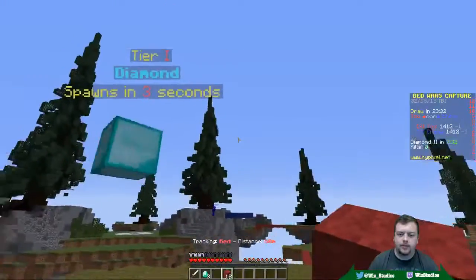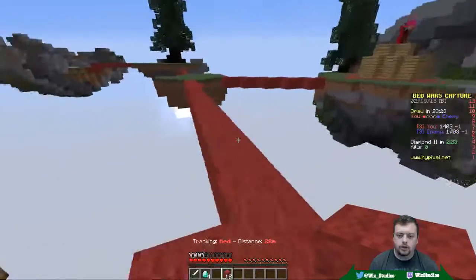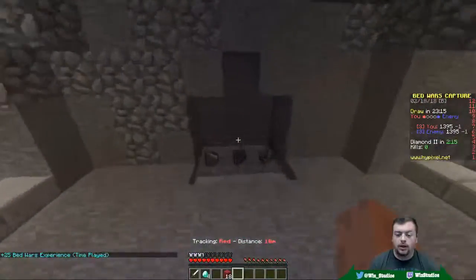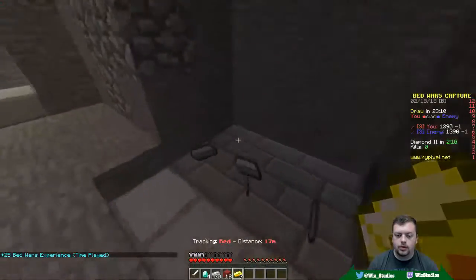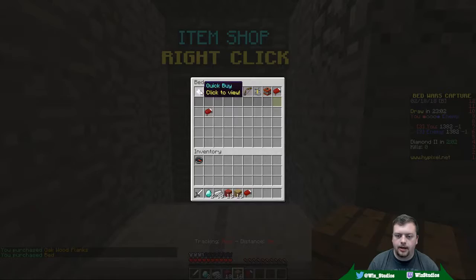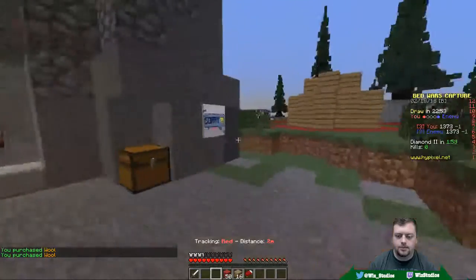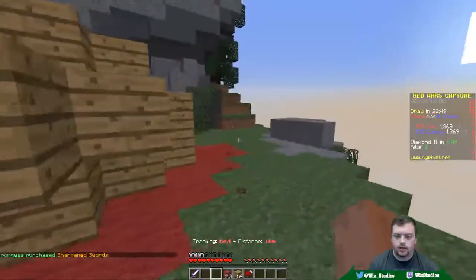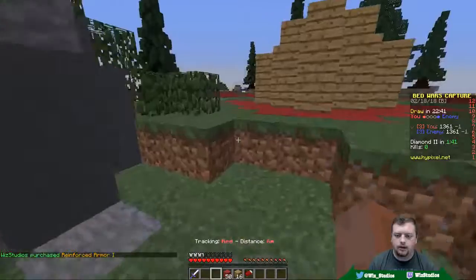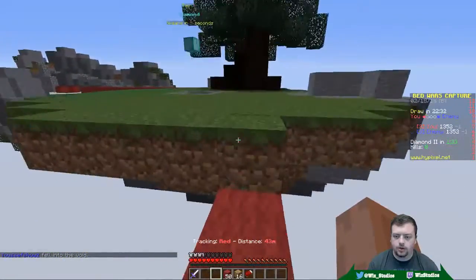I'm going to grab myself a couple of diamonds here — I've got three, very nice. I'll go ahead and grab a fourth one as well. Blue's wanting to come in for us. What I'm wanting to do is grab another bed and go take it over on a capture point over there, just so if we draw, we get to win. I'm going to wait until I grab one more piece of gold, then grab some wood and purchase a bed along with some more building blocks. Buy sharpness — yes, thank you so much buddy. I have two diamonds left, so let's go ahead and buy reinforced armor. We have reinforced armor and we have diamonds.